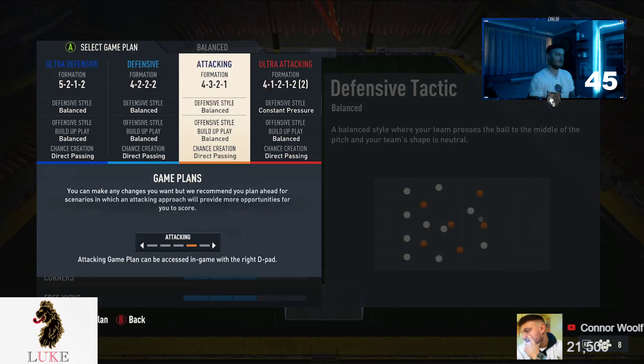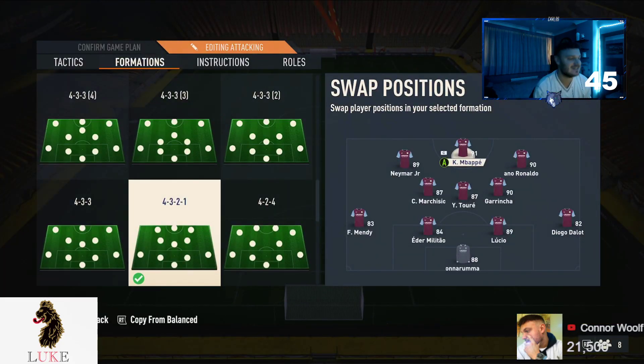We're back with a brand new tactics video on a formation I really didn't think I'd be doing a tactics video on this year. It was very good last year — the 4-3-2-1. If any of you are using the 4-3-2-1, let me know down in the comments. It's been very good ever since last year. I remember doing a tactics video on it towards the end of FIFA 22 and it was very strong. Going into FIFA 23, playing in the elite division against pros every game, I'm seeing a lot of pros using the 4-3-2-1, so the last couple of days I've been testing it out and it is very good. It's got the perfect blend of narrow but also width.